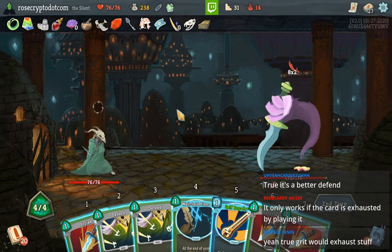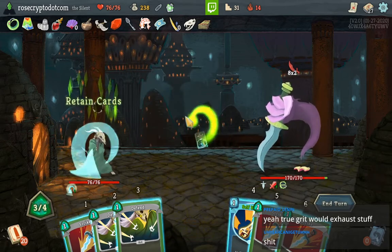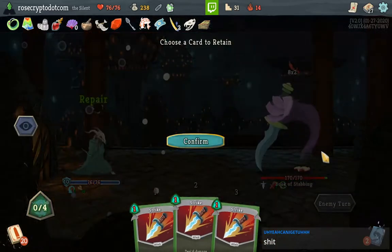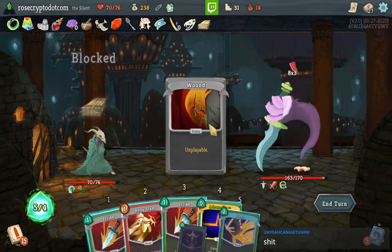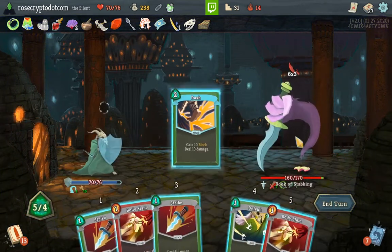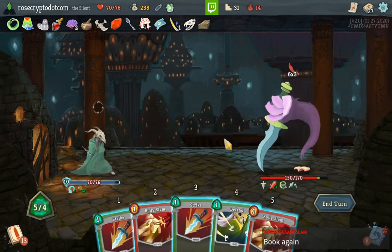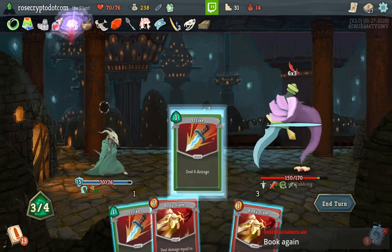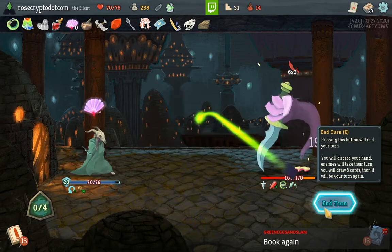Okay, verified — Sneko does work with the potion. It's okay, it's a learning experience. He's gonna hit me so I might as well use my heal. 6, 12, 18 — take a little more damage. Actually no, because of the Ornamental Fan. Yeah, that's not bad.